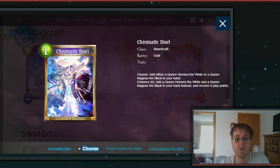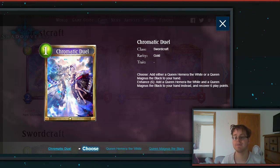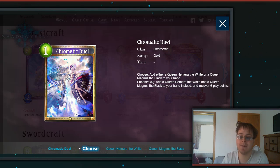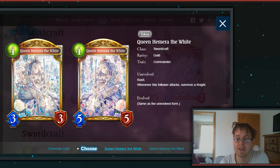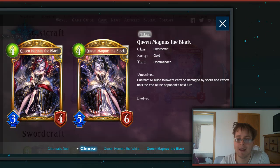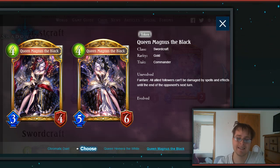Then we have Chromatic Duel — probably one of the more interesting Sword cards. It's a 1-drop Gold spell: choose to add either the White Queen or the Black Queen to your hand. Enhance: add both and recover 6 play points, which makes this card essentially free on turn 6 — you play it, get both cards, and recover all 6 points. Free turn! You can then play either the Queen of White — a 4-drop 3-3 with Rush that summons a Knight whenever it attacks — or Queen Mangus, whose Fanfare makes all other allied followers unable to be damaged by spells and effects until end of turn. Following that up with more cards on turn 7 could be pretty crazy.